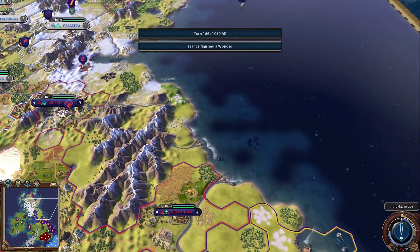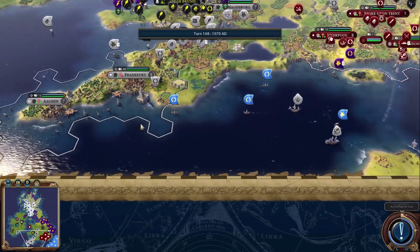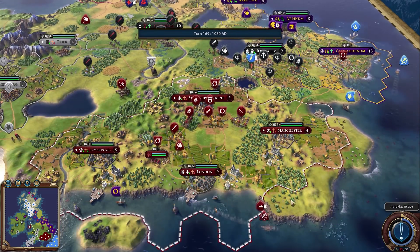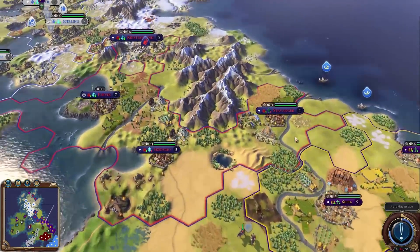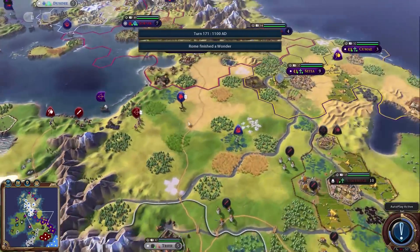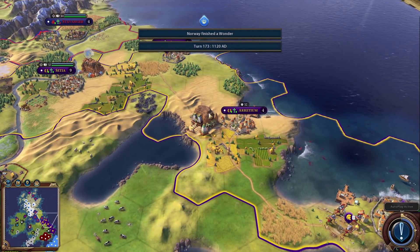France finished the Colossus and the Kotoku-in. England is definitely falling behind but does have an ironclad, which in our last AI series usually came from a great admiral. Everyone seems to be going heavy in religion. Scotland has seven cities, Rome has six and just finished another wonder. Germany is trying to take Bandar but it already has walls and Germany only has a battering ram — I'm not sure they'll manage it.